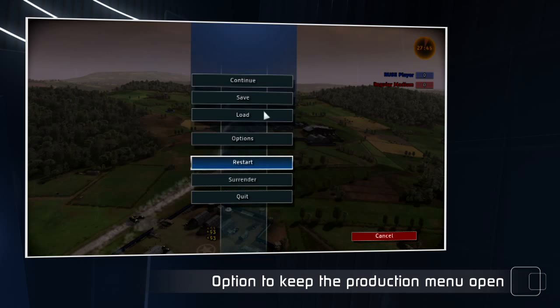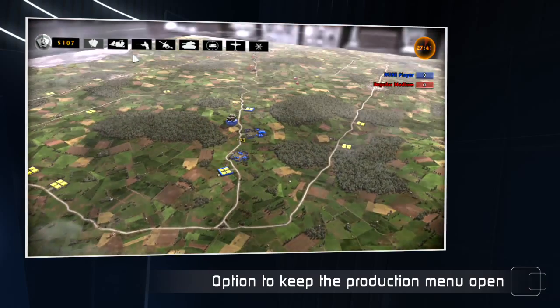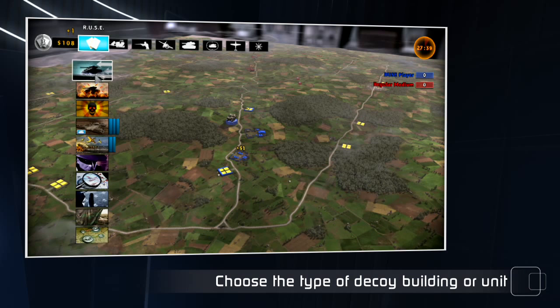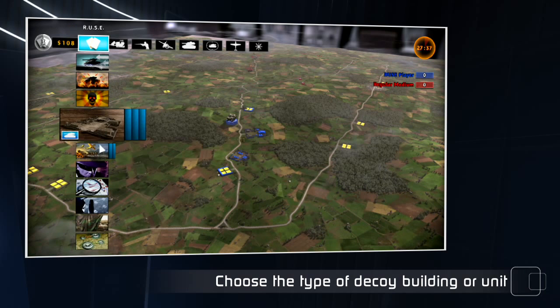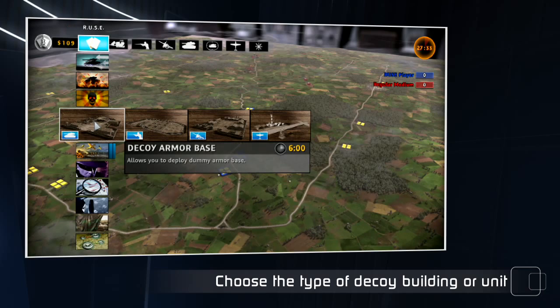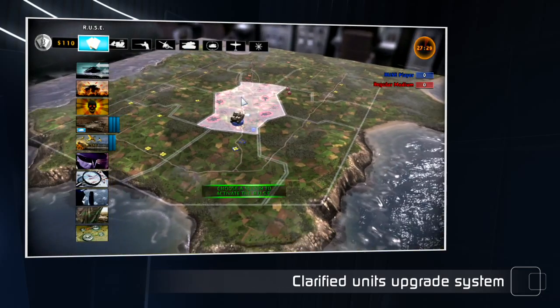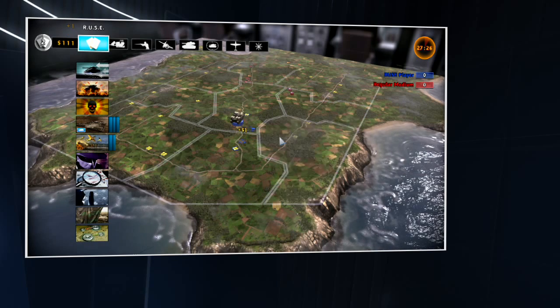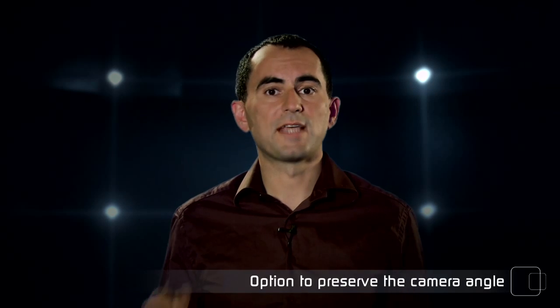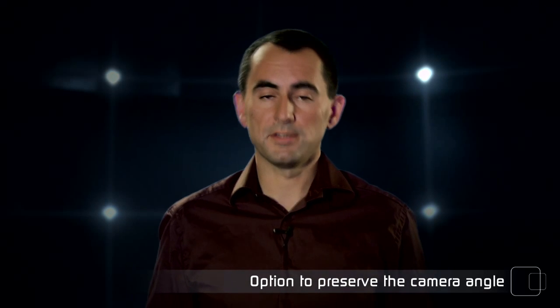We have changed some of the rules — the decoy rules, for decoy buildings or decoy army. You can now change and select the type of decoy army you want to create, whether airplanes or tanks, and you can select the type of decoy building you want to create. We have also improved the upgrade system, which was not really clear, so now the interface has been simplified and clarified. Finally, you can now set a different camera angle and still move and preserve this angle as you navigate the map.